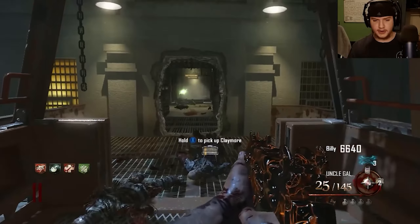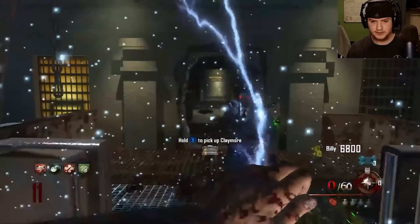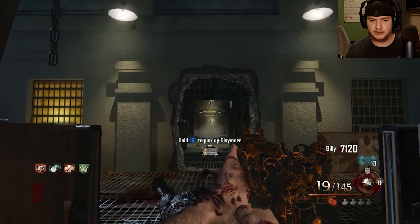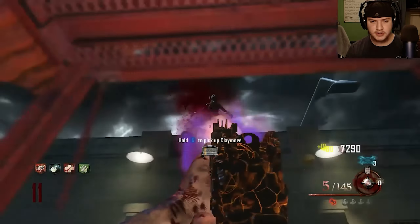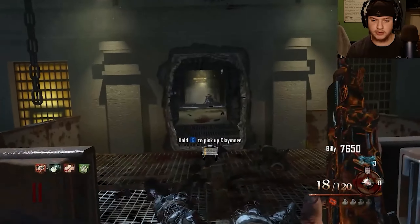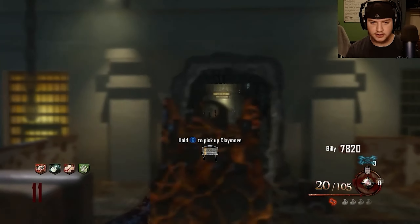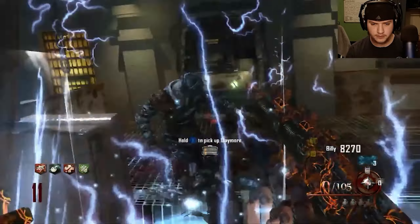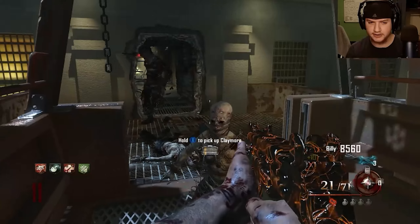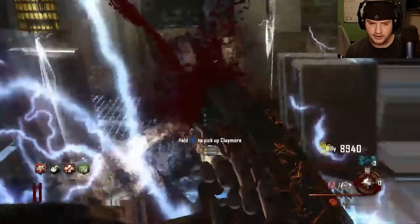Hold up — if I throw it directly at him will it work? Nope. Let's not die. Round 11. This is basically the same as the Transit bus challenge and the tank challenge video I did — it's just on Mob of the Dead on the gondola, same rules apply. Round 8 and I have to see how long I can survive. Once they get close enough I can kill them.